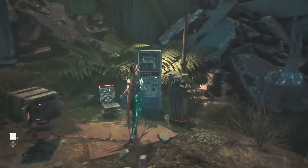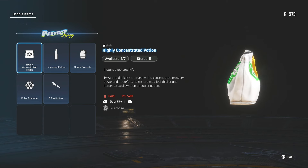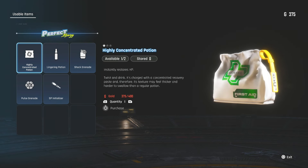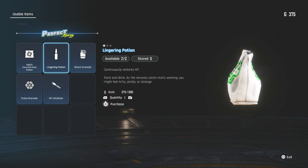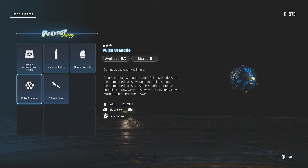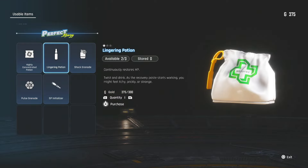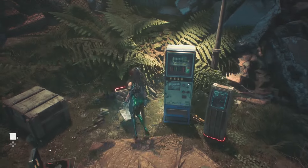Here's a vending machine. We need gold — we need 400, and I have 375 gold here shown at the top right. If I wanted to get the potion I'd be able to get the Lingering Potion, as well as a Shot Grenade and a Pulse Grenade. The Pulse Grenade costs 300 and the Shot Grenade costs 400. So we're going to rest and that will get the enemies coming back.